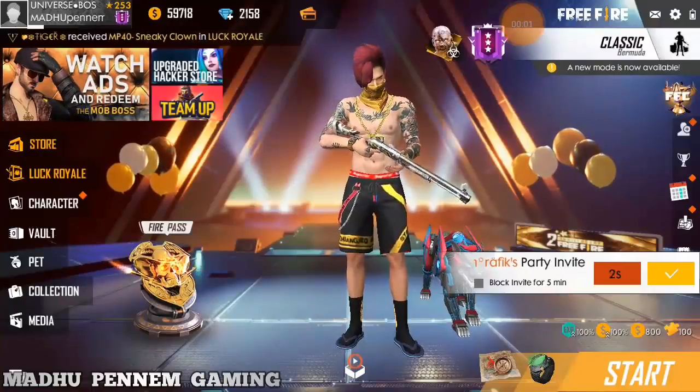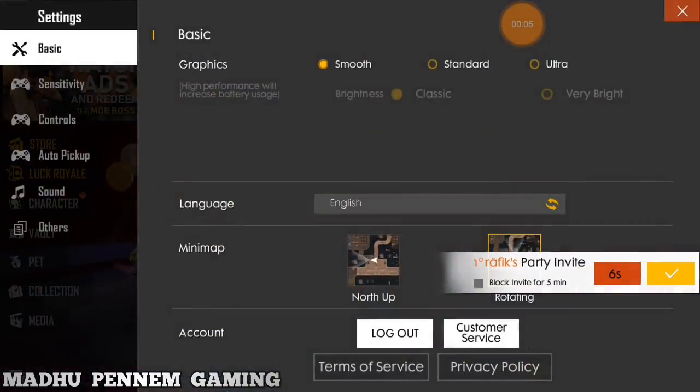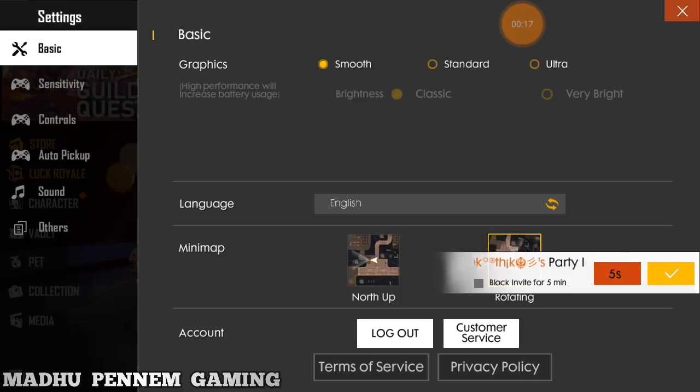If you want to check the settings, click on settings. Sensitivity and custom HUD are very important. So let's go through those.